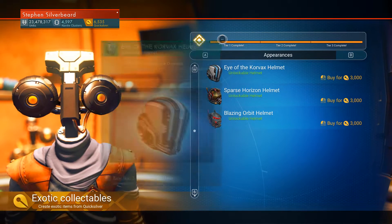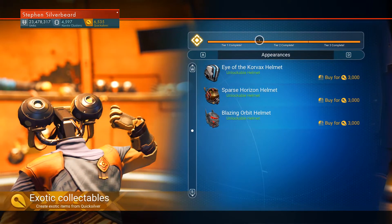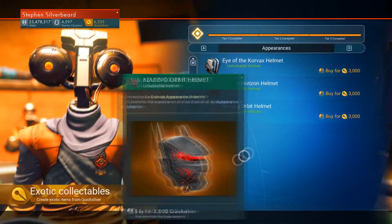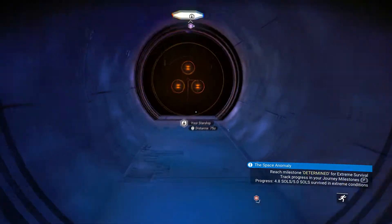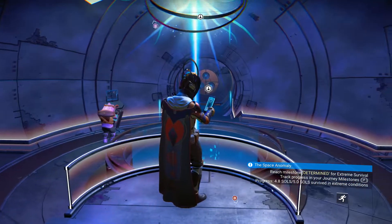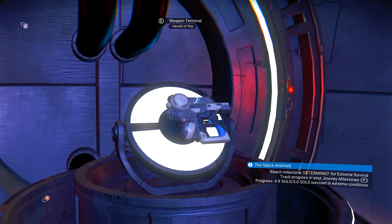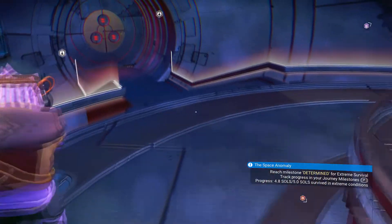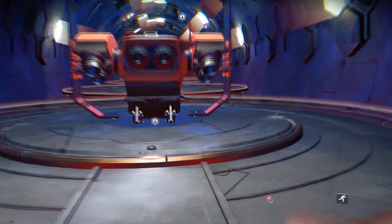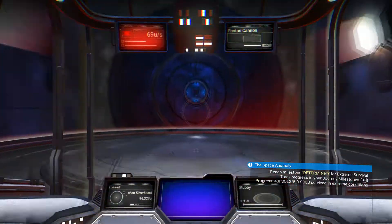Base building parts, gestures - I haven't really bought any gestures because I'm not playing multiplayer. These helmets - I do like the Eye of the Corvax, Sparse Horizon helmet. I'm not seeing anything new, although it's telling us that we've created tier one, tier two, tier three - that must be the last community mission. I suppose I could always go check YouTube to see if anyone's made a video on it.